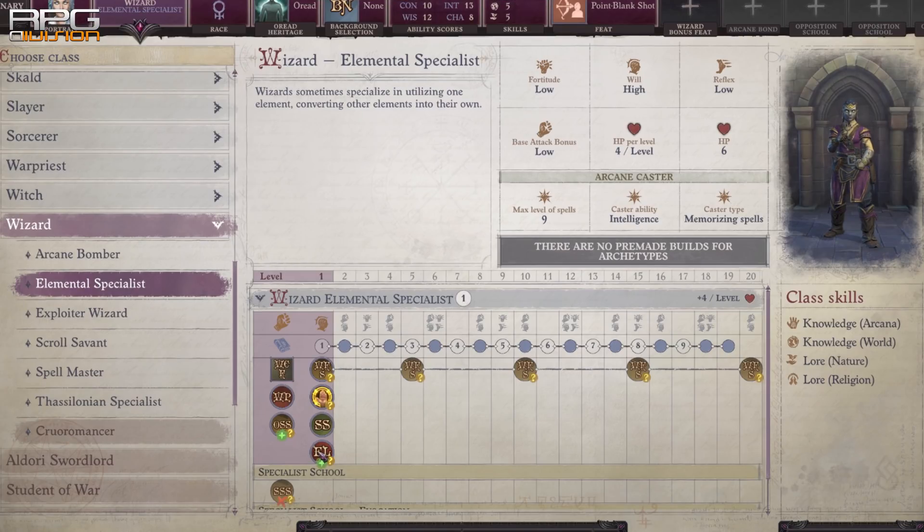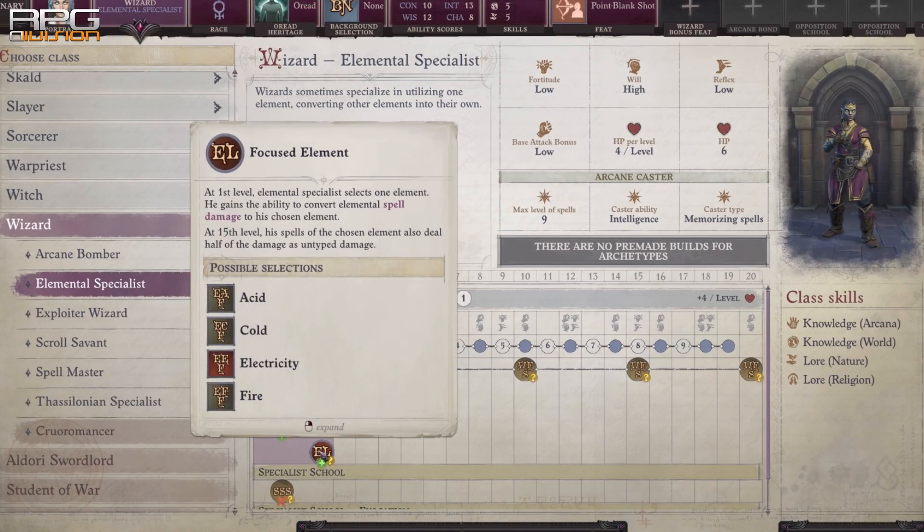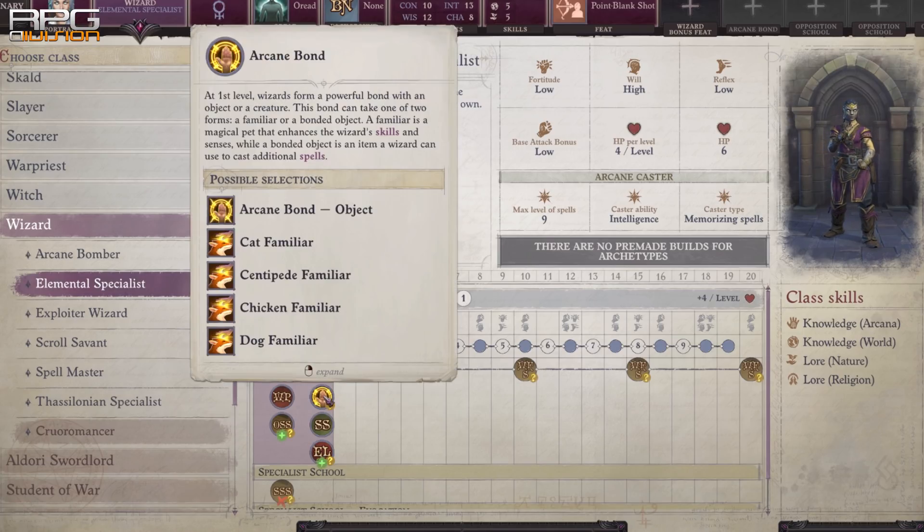1 level into Wizard Elemental Specialist unlocks the ability to convert any element into your chosen one — for example, Acid Arrow can do fire damage instead. A Familiar is a nice little addition too.